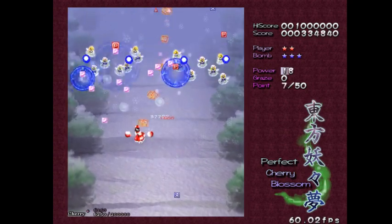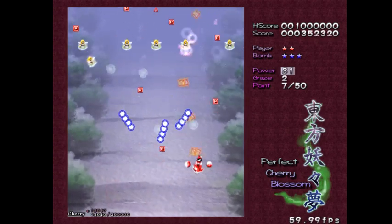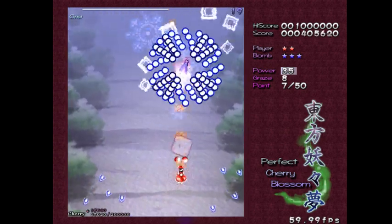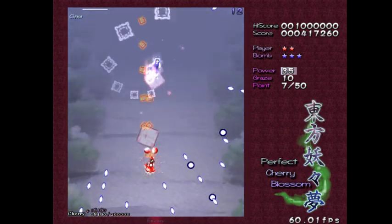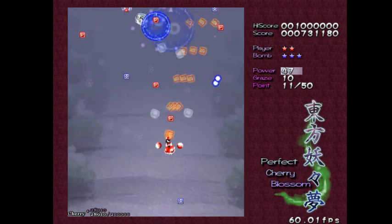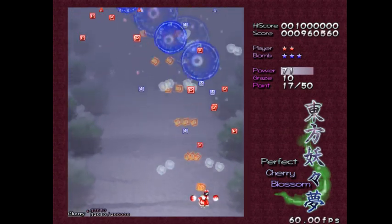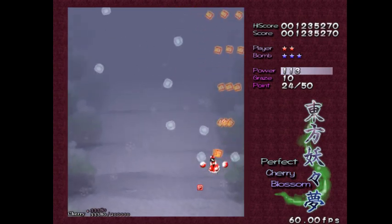Yeah, the homing projectiles are very useful. We're already getting into something ridiculous, and this is only the first stage. You can see there are items being dropped — blue items give you bonus points, and red items give you power boosts, which sort of let you level up. You'll definitely want those power boosts.